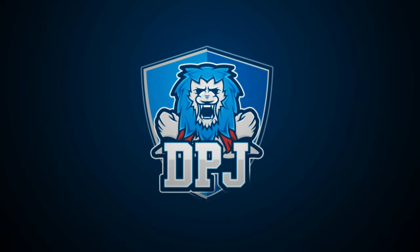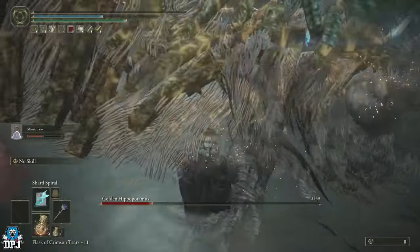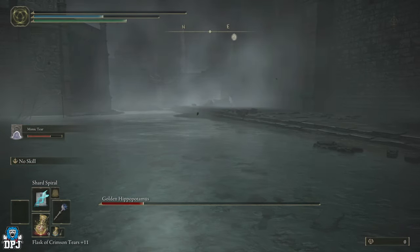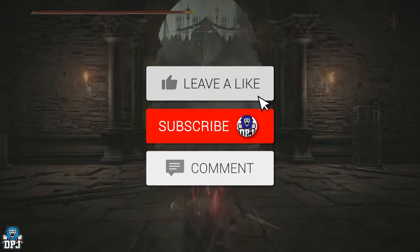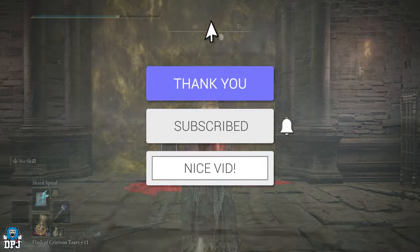I'm back with another Elden Ring video. If you're struggling with the Golden Hippopotamus boss within this DLC, this video is for you. Today I'll be giving a complete guide - a simple build anyone can use and put together which will allow you to take this boss out with ease. My name is DPJ; if you enjoy the video, leaving a like really helps out, and if you want to see more, be sure to subscribe.